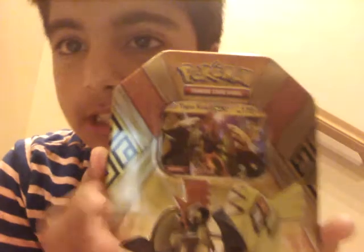So here's the Tapu Koko tin. It has Tapu Koko on the side. On this side it has the pre-evolution — the backup evolution for Tapu Koko. So this thing evolves into this thing, I think. That's how it goes. Let's open the tin.